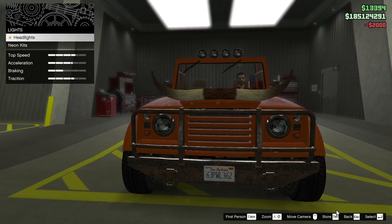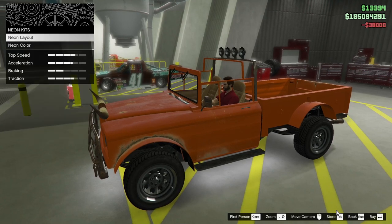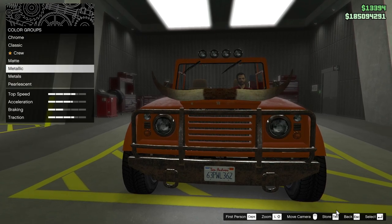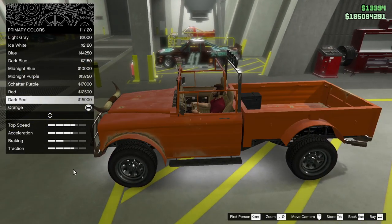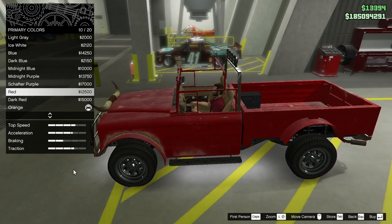Lights. I think we'll leave that stock. Neon kits, neon layout — front, back, sides. Not sure what color I'm going with there yet; it's going to depend on the respray. Primary color — matte. Obviously darker than that. Orange is kind of his color, but it wasn't quite that. And it wasn't red. It kind of faded red, wasn't it?